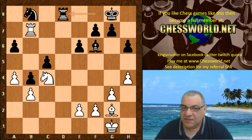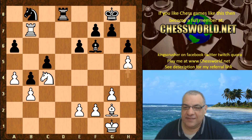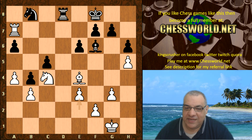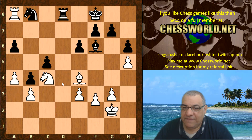Rook cd8, Rook b7 hitting the queen, Queen f6 — the queens get exchanged off, Bishop takes, Rook takes, Rook takes, h5. This seems very interesting positioning — black has big problems with that knight on b8 especially. We see Knight bd7, Bishop e4, King f8, and now Rook a7 targeting a6.